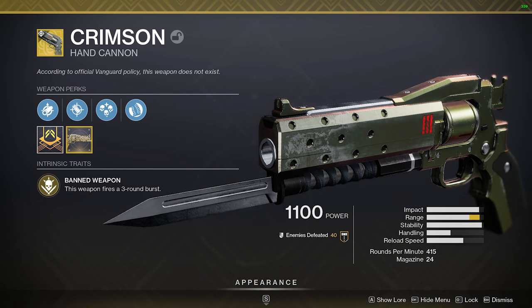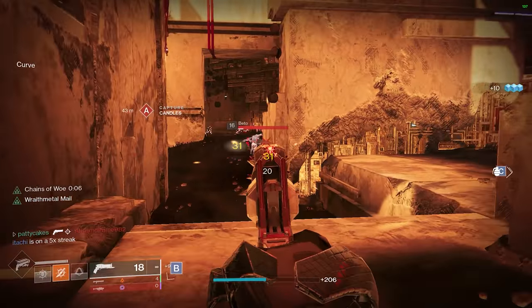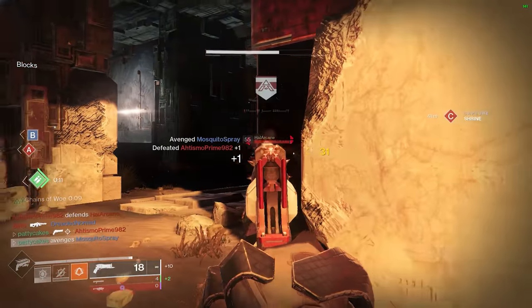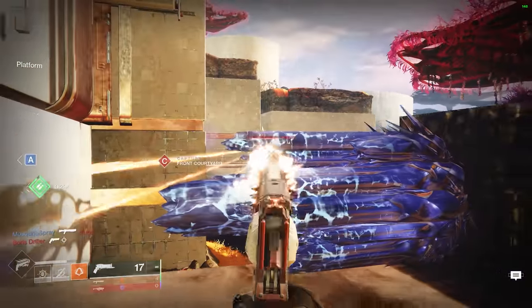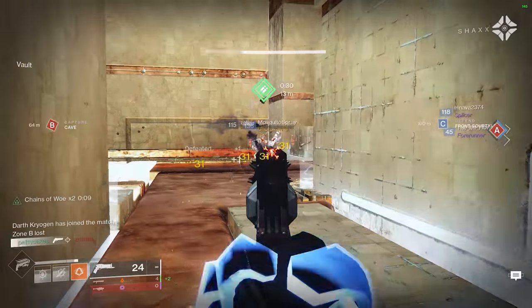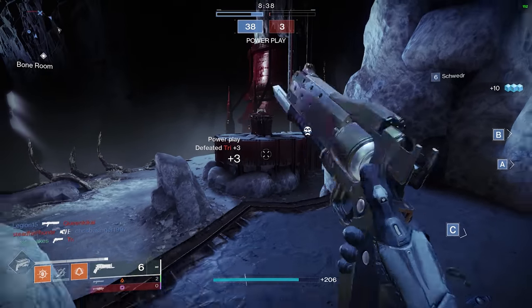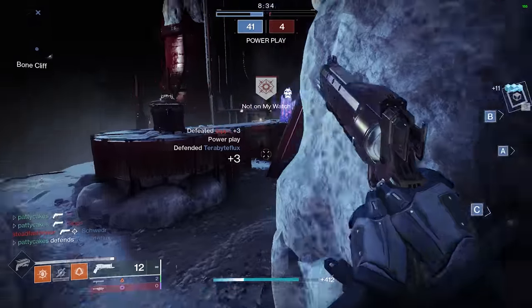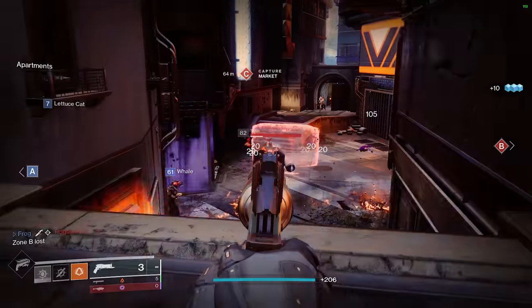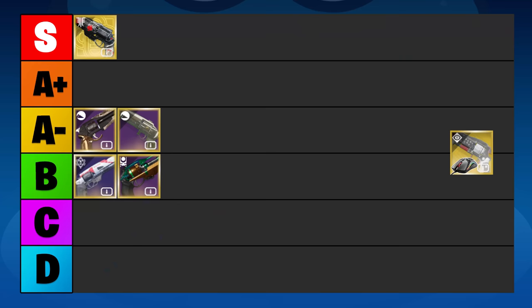Crimson is an exotic 3-burst hand cannon in the kinetic slot. This odd hybrid between a pulse rifle and a hand cannon heals you on every kill, giving you basically the same effect as Devour on a Warlock. It also completely refills the magazine on a precision kill and has some insane stats with the catalyst. The 3 shots come out really slowly, meaning the burst damage is actually kind of bad, which makes it very hard to peek-shot with. The stability is also a mixed bag, because the burst-like nature of Crimson means the recoil is very vertical and predictable, leading to a huge difference in the weapon's feel based on your input device. The gun model basically boxes your vision of the target as it recoils, so you're trying to track the health bar and guess where the head is. For mouse and keyboard players, this makes Crimson very awkward to use, which is why I'm going to rank it in the C tier.